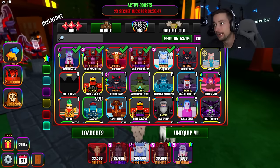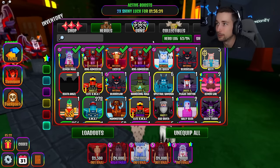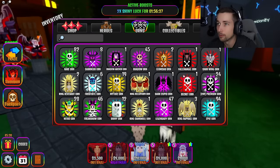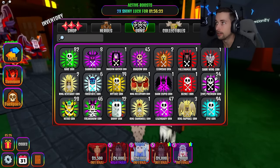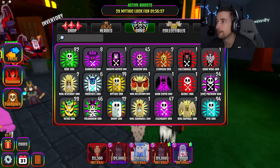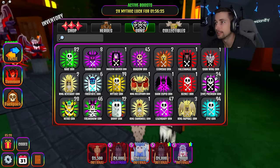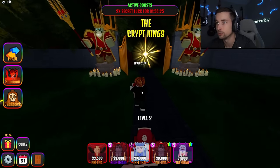I only have one extra, so I might have to make some trades to get death thorn up. I do have some extra super punches — I don't know, maybe I'd be willing to give up a super punch for a death thorn. That's a crazy thing to say because super punch is probably still better, but I might because I do have a few extra. We'll see what the future holds.